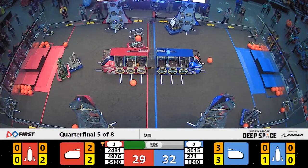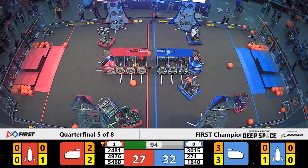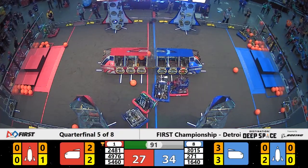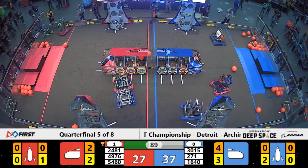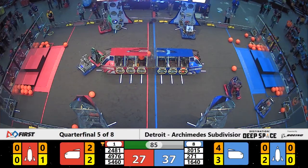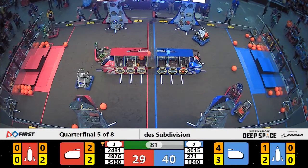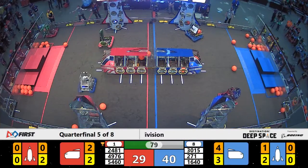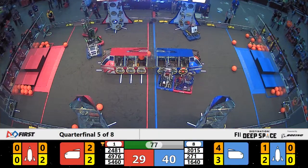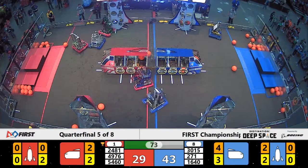24-81 has free reign of the field now as they deliver a piece of cargo into the cargo ship — up to two now for the Red Alliance. 16-40, the blue and yellow machine from Downingtown, Pennsylvania, maneuvering into position on the far side of the field. They place a piece of cargo into level one of the rocket, looking for one more with that bottom section hatch paneled up for the blue alliance. They do so successfully.